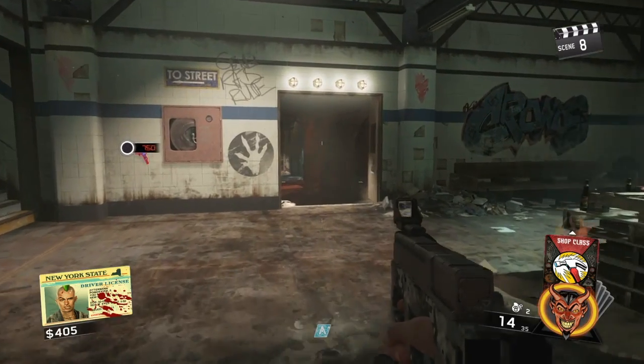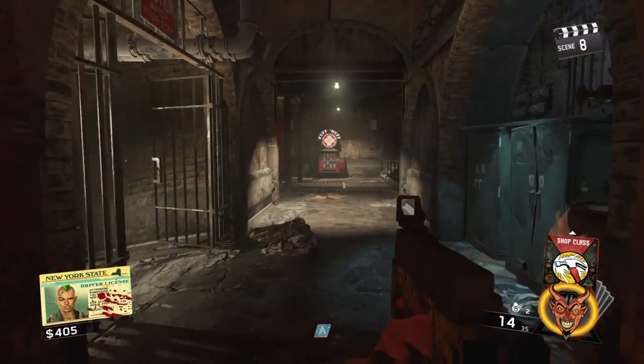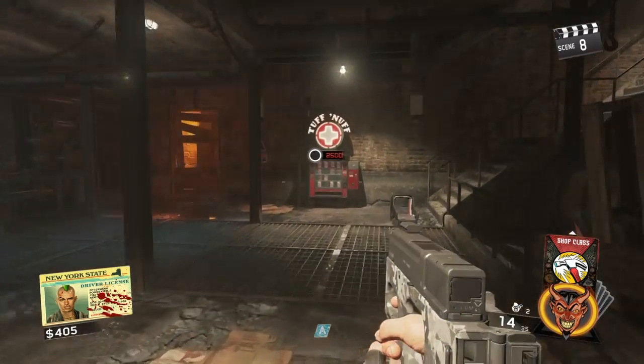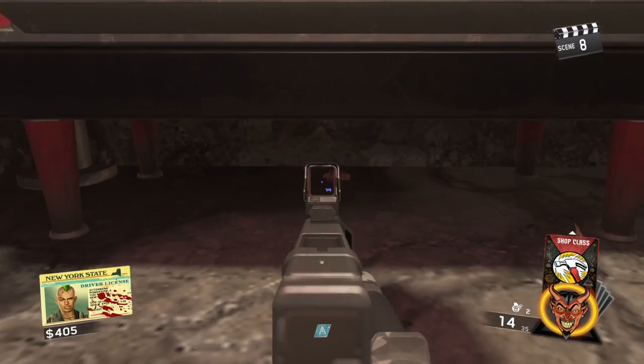Next you're going to need a coin to open the room. It's going to be right under Tough Enough, or Juggernaut. To get to Tough Enough you need to have all power locations unlocked and turned on — I'll make a video about that after this one goes up.